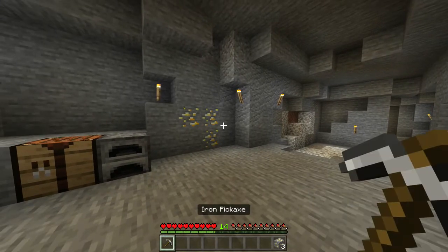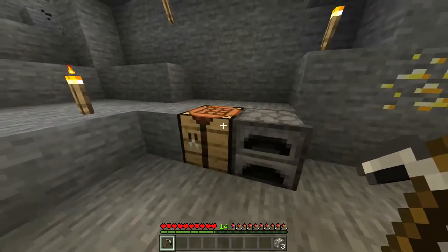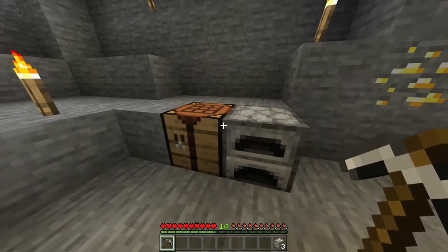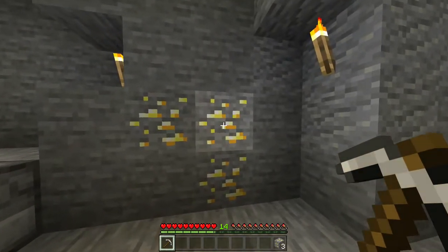Before we get started, you want to make sure you've got yourself an iron pickaxe, a crafting table, and a furnace. If you don't know how to get any of these, we do actually have tutorials in the cards and the description for you to check out. But once you've got them, you want to find yourself a cave or a mine somewhere where there is going to be some gold ore.